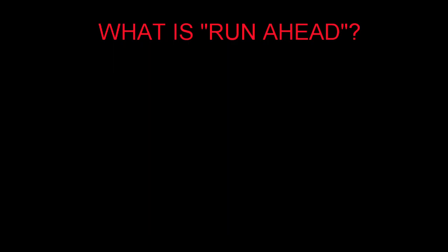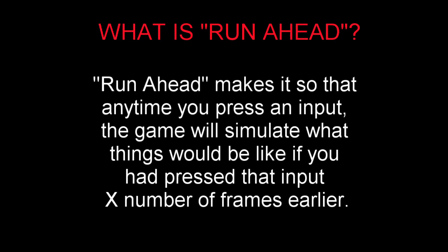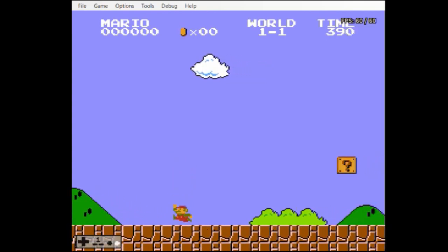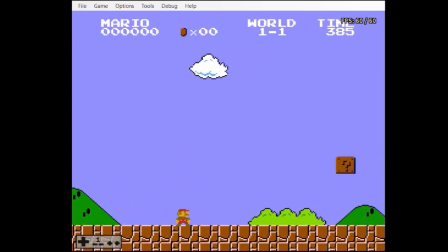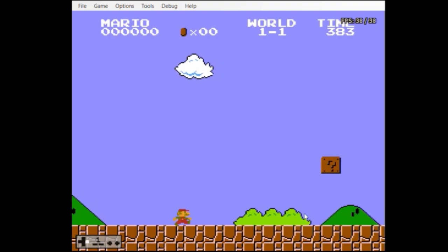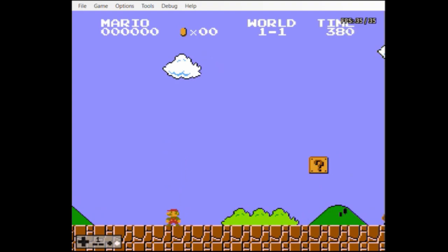Let's start with a quick explanation of what exactly the RUNAHEAD feature does. RUNAHEAD makes it so that any time you press an input, the game will simulate what things would be like if you had pressed that input X number of frames earlier. Here we are in Super Mario Bros. and RUNAHEAD is currently set to 0. As you can see, things look pretty normal. But let's see what happens when RUNAHEAD gets put up to 10 frames. Now when we jump, Mario is already in mid-air. That's because the game is acting as if I pressed the button 10 frames earlier.